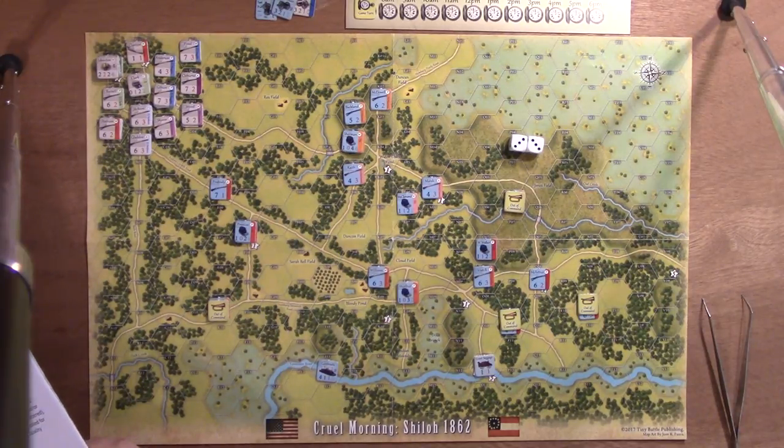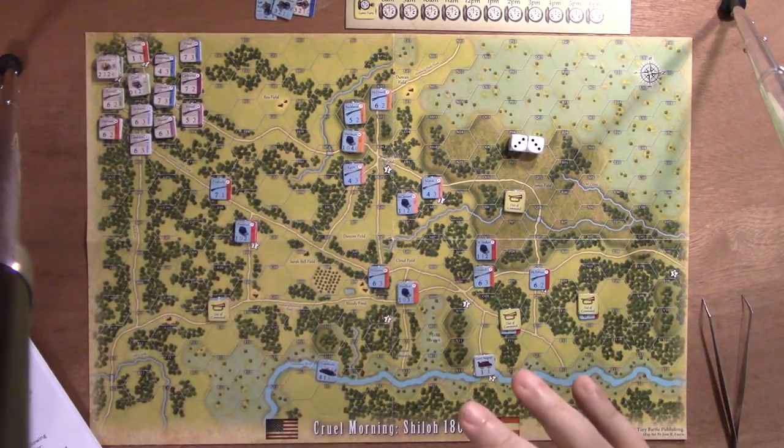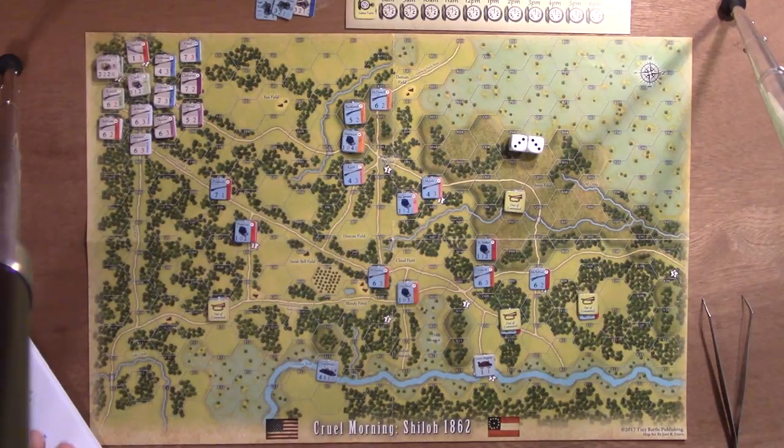After the artillery bombardment phase, it goes into the two player phases. The player with initiative does activation, movement, and combat. Then after they're finished, the opponent — the second player — does the same thing: activation, movement, combat.